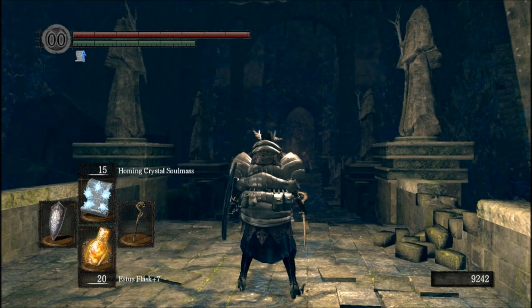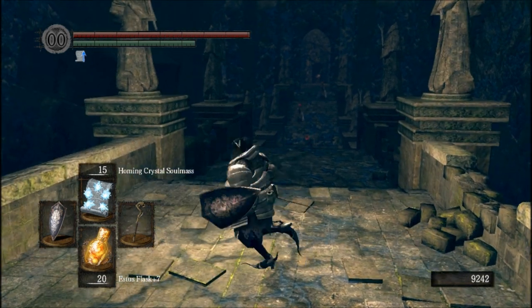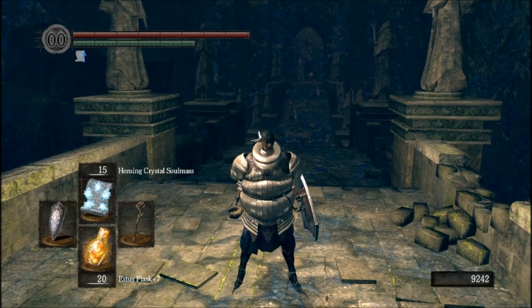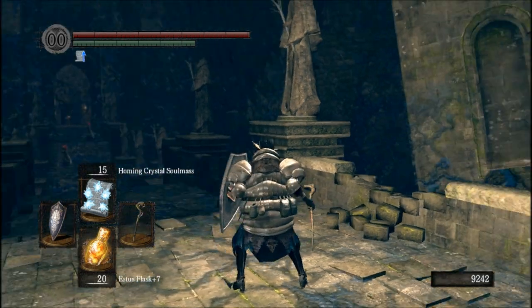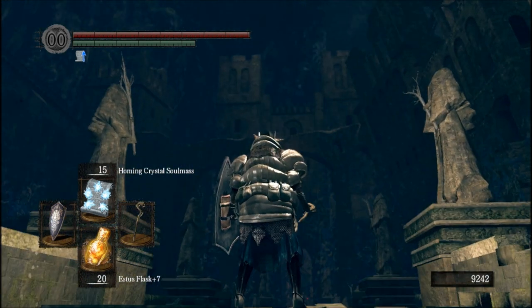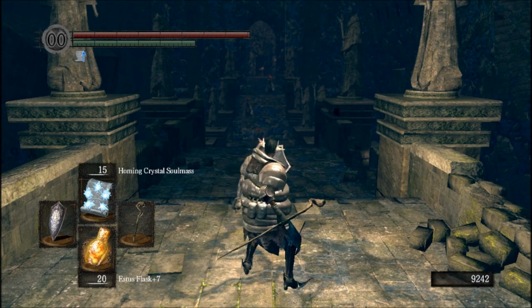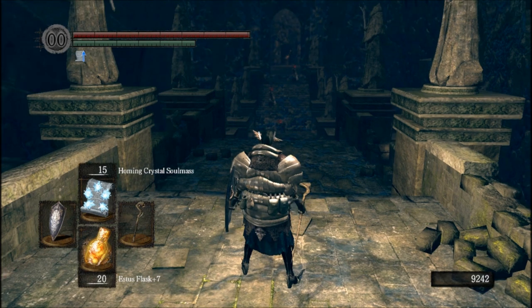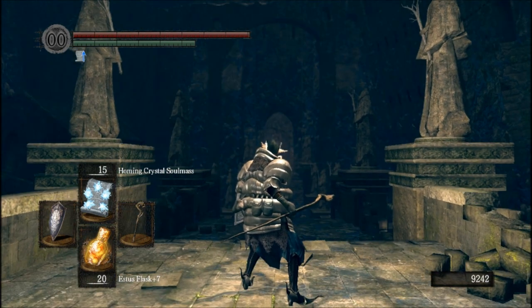I think Darkstalker Kaathe was the one who tricked the inhabitants of Oolacile into the beginning of the spreading of the Abyss. Now, the Abyss is not actually here — in the DLC you don't actually go to the Abyss. You go to the Chasm of the Abyss, which is where the Abyss is spreading quite rapidly and has taken a pretty strong hold.